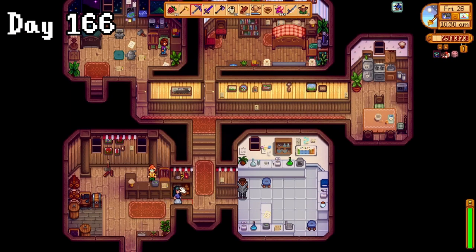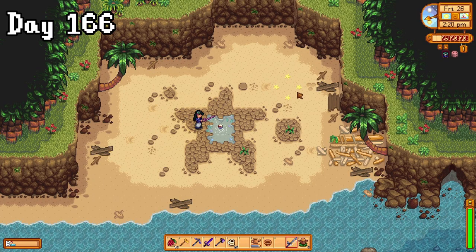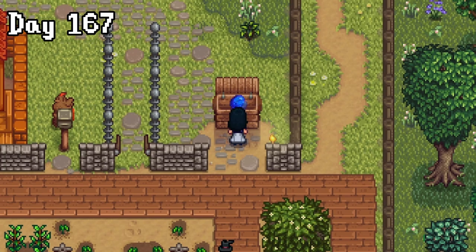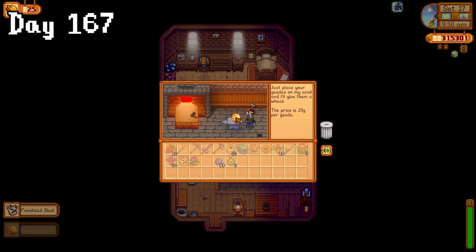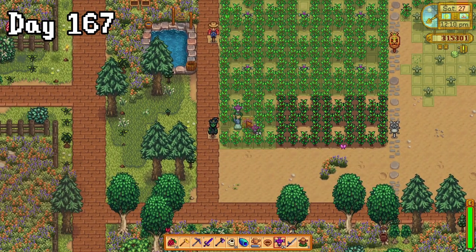On day 166, I pre-dropped off Robin's hardwood so now all I had to do was chop it. I then sailed over to Ginger Island, where I visited this area for the first time, caught another golden walnut, and played some darts with the pirates. On day 167, we got our last blueberry harvest, and we got a cutscene at Clint's where we were asked for 30 gold bars for a strange commission. What we actually came here for was to open some golden coconuts, where we got a walnut, a fossil, and some pineapple seeds. Then returned home to replace our sprinklers with iridium ones in prep for fall.